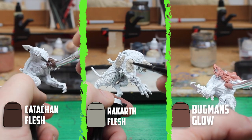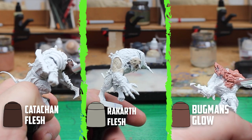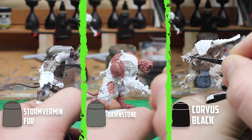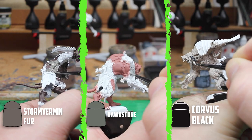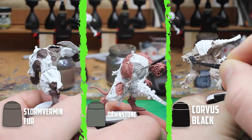I found it hard to separate parts of the skin that has fur on it, so I painted the deeper parts of skin. For the fur I wanted three different colours on each one, so I went with Corvus Black, Dawnstone and then Stormvermin.